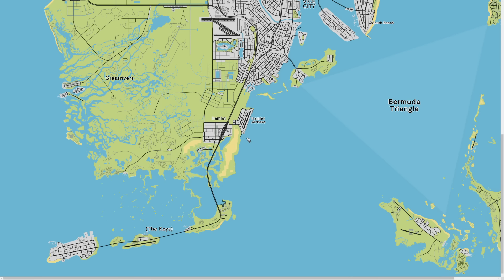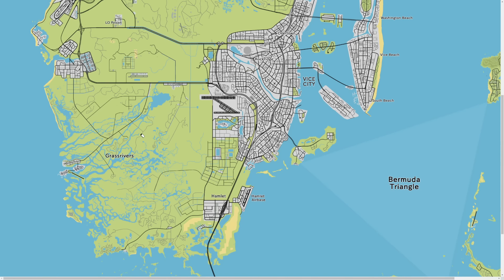Starting at the south of the map, we have the hamlet - I've also seen this called Homestead, not sure which name is right. This is going to be down here, and maybe this is where the airbase is. We don't really know where the military base will be, but maybe down south. This also connects to the keys, and I'm sure there'll be some pretty cool stuff on those islands.